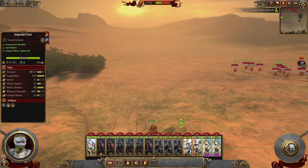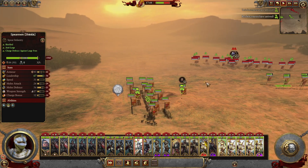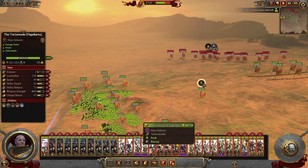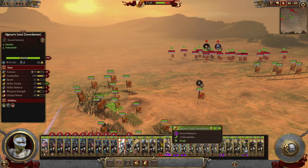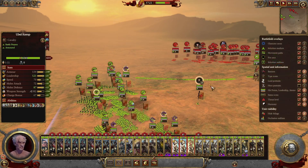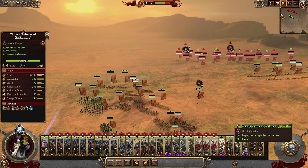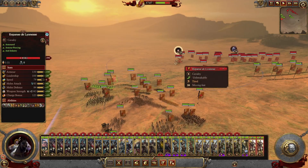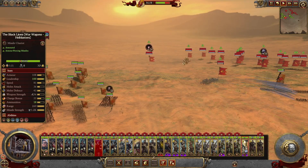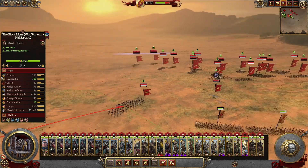Here comes our proper army. I'm supposed to be ready for orders. Everyone holds — let them tire themselves out. Main line, come here. I want you to come over here and boost this flank. Handgunners, come over here. Reiksguard Knights. Outriders, go deal with her. Let's send our leader here. Let's go deal with them. Our garrison troops can somewhat hold.